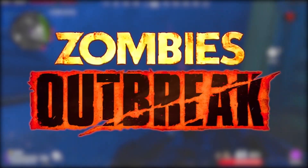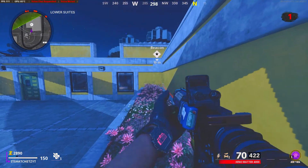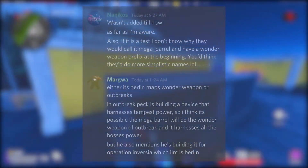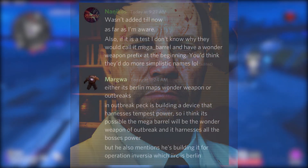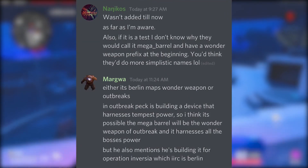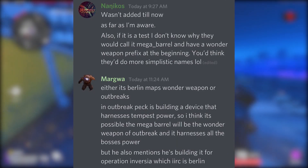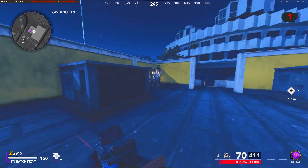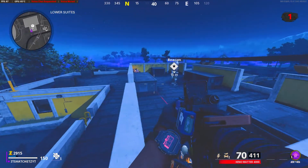We don't know if this is going to be an Outbreak wonder weapon coming soon. Some people say it will be within the Berlin DLC map. The leaker said: either it's the Berlin map wonder weapon, or in Outbreak, Peck is building a device that can harness Tempest power. He also mentioned it's being built for Operation Inverja, which is set in Berlin, so it could go either way.